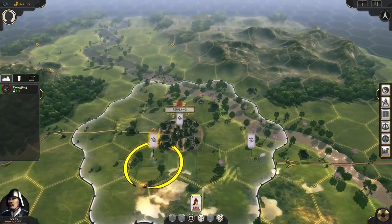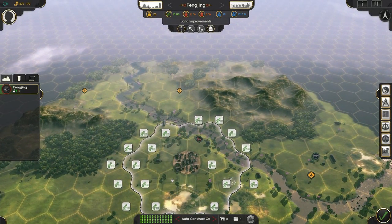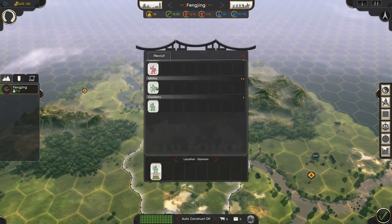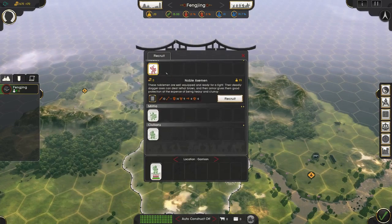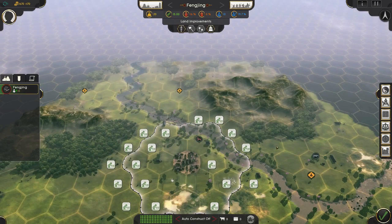We don't want to go too crazy because we don't want to waste all of our money. These noble axemen would cost 35 upkeep. You can see this is our economy here — those would be really nice to have, but I think we're going to go for two militia light spearmen.